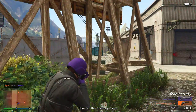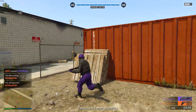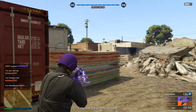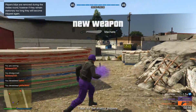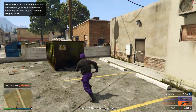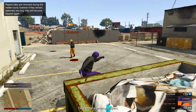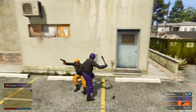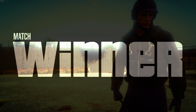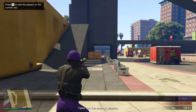Next up, heists. Some people may not realize how good heists still are for making money. We've had a ton of updates since then — CEO stuff, finance and felony, adversary modes, stunt races, biker businesses — but heists will still get you a massive amount of money. If you have a group of four friends, you can really easily blast through heists like Pacific Standard, get through the setup missions, do the Kuruma strategy on the final heist, and keep all of that 1.25 million. That's a lot of money for everyone.